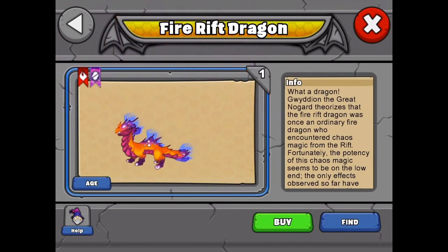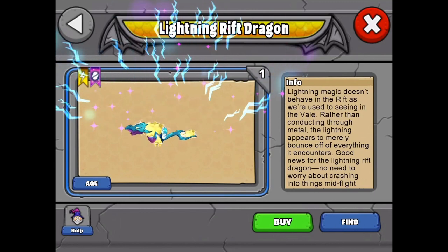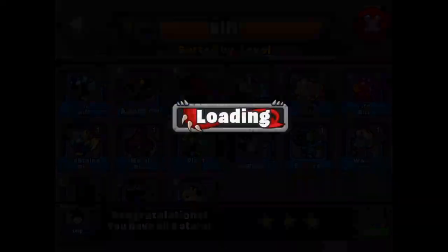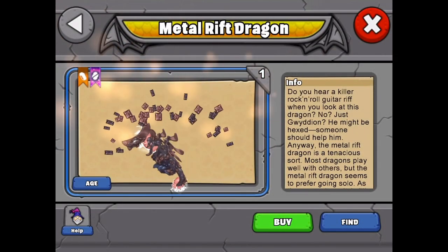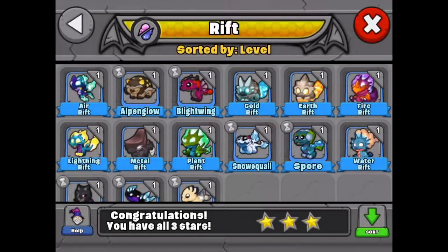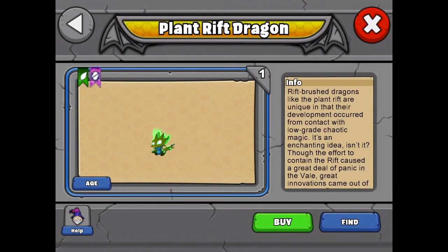Next is the earth rift, which is a pretty cool looking dragon, and the fire rift which is an okay looking dragon — I'm not too thrilled about it, it's got nice colors but it's a kind of weird looking dragon. Still cool with all the rift effects on it. And the lightning rift dragon and the metal rift dragon, which is very cool — I like it, it's an awesome dragon although it doesn't have any wings. And here's the plant rift dragon, one of the first rift dragons available in the first tier.